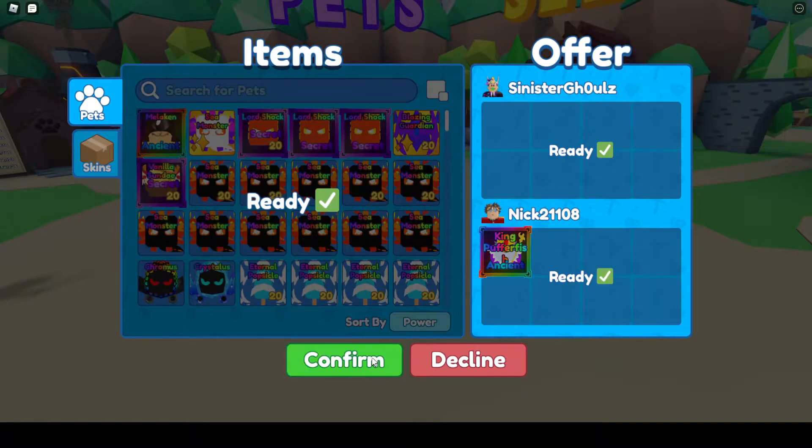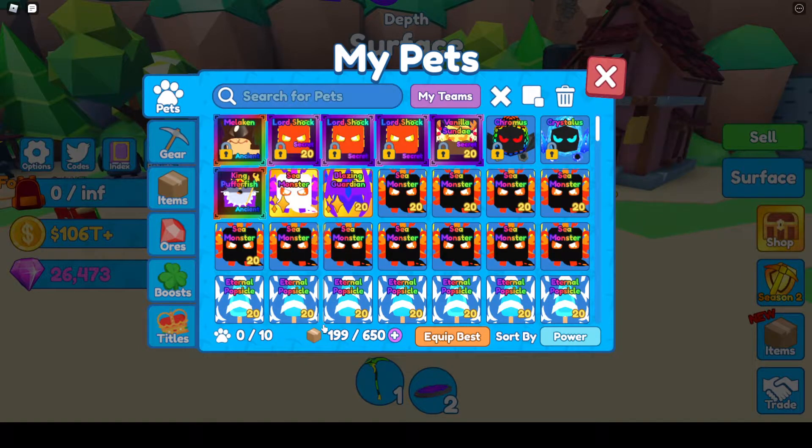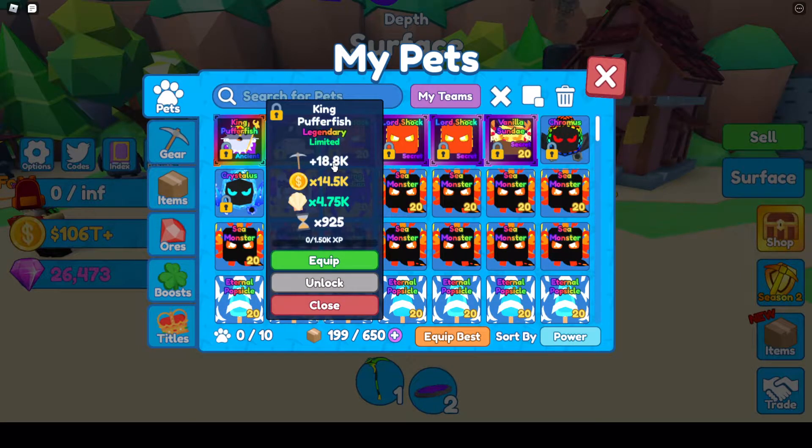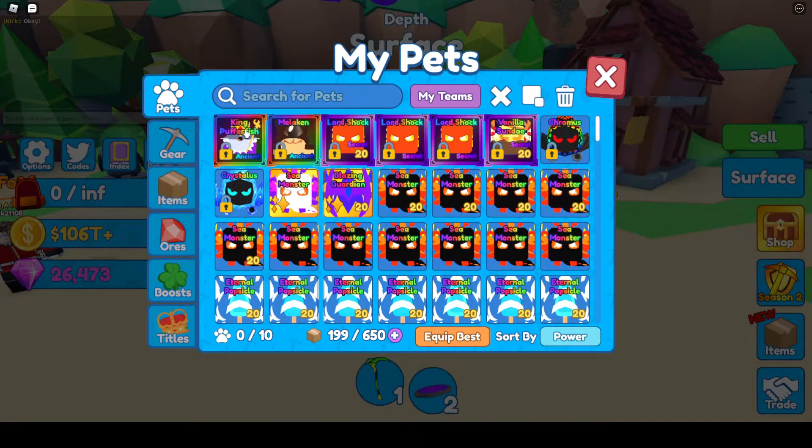It is untouched as well, so I'm going to try not to level that up. It is pretty good — 18,800 mining power, 14,500 coins, 4,750 seashells, 925 speed. That's pretty good. If you compare it to Melikin, yeah it's a lot better. It's like 4,000 stats better.